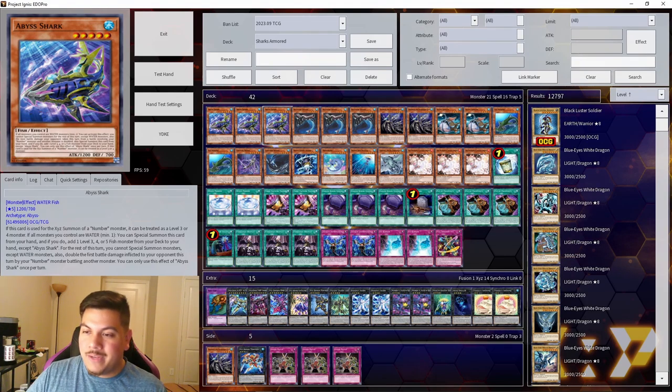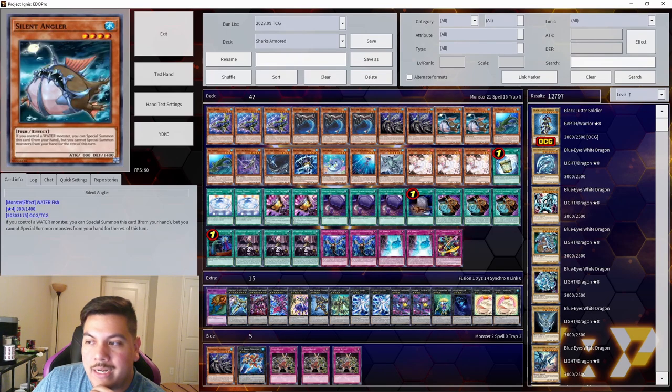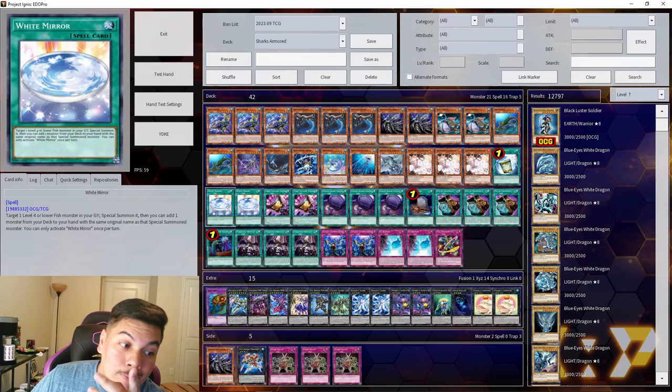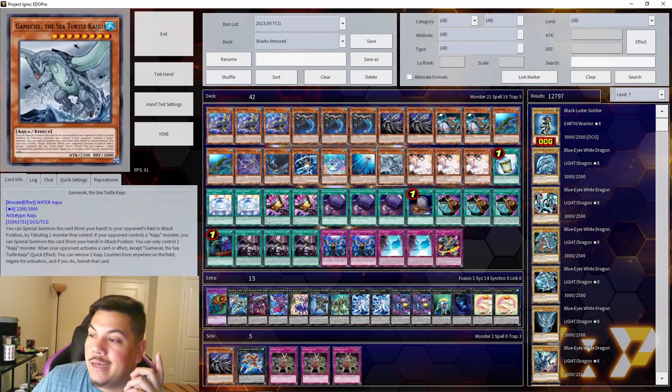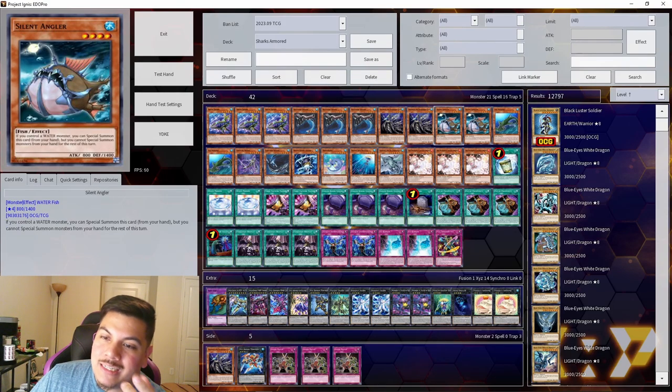Something to keep in mind when playing this deck is that a few of these cards are going to lock you into Water types, Fish only, or similar restrictions. I'd recommend always having pen and paper at any YGO event to mark down what you're locked under so you don't misplay. Three Abyss Shark is a free special summon plus a search of anything you want. Three Buzzsaw Shark is probably the best normal summon in the deck — you target a Water monster you control, and it special summons a Fish monster with the same level from your deck in defense position.